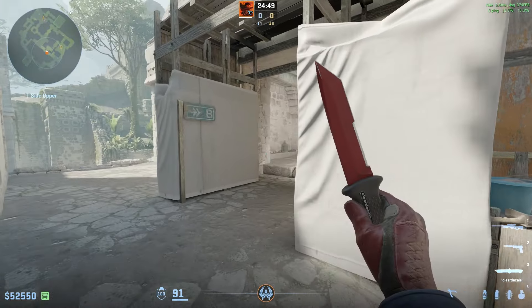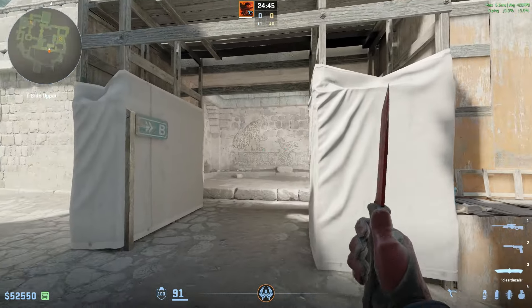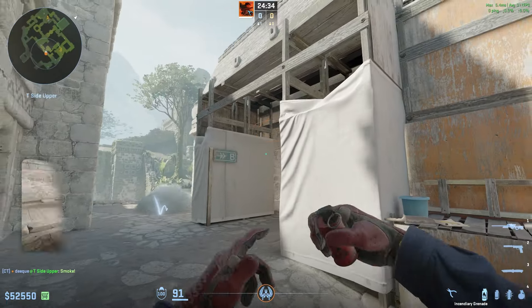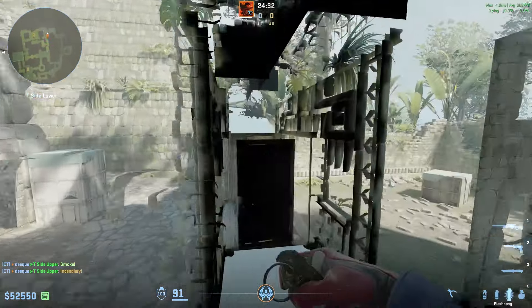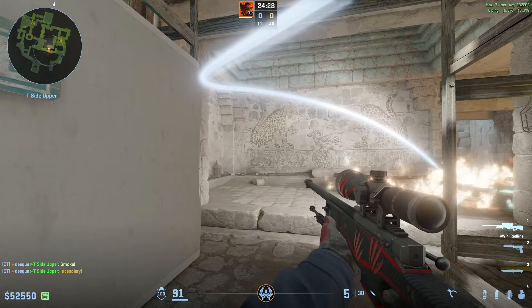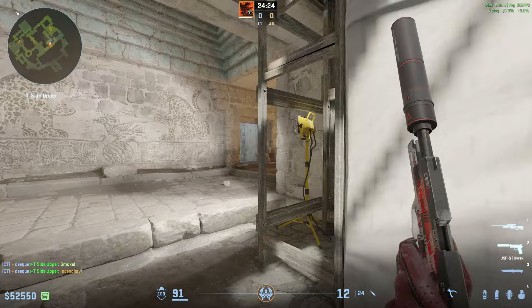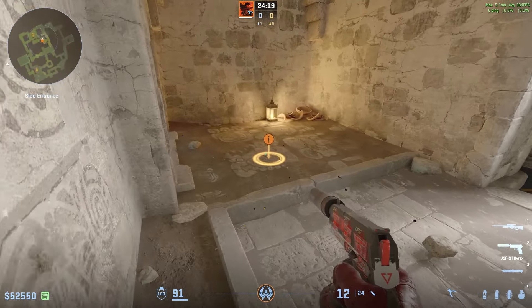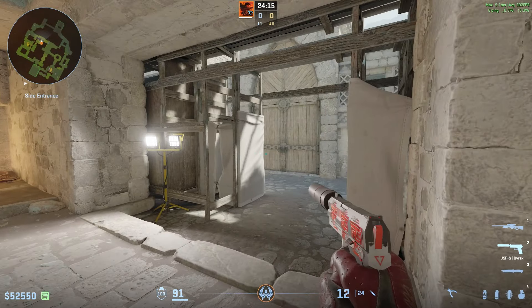A really good play that I have had a lot of success with in Faceit 3k elo is a play where you smoke off right here, get a molotov into right here, and then get your teammate down from door to flash you in towards cave. You peek it, and most of the time either you see no one or there's a guy full blind from the flash because they pushed in front of the molotov, and then you get a free kill.